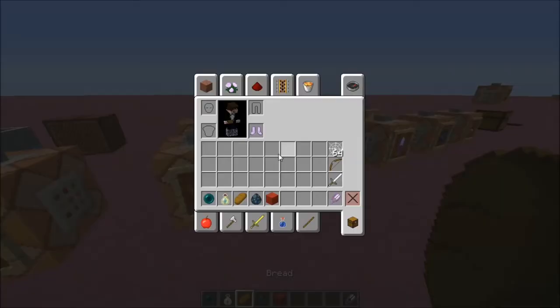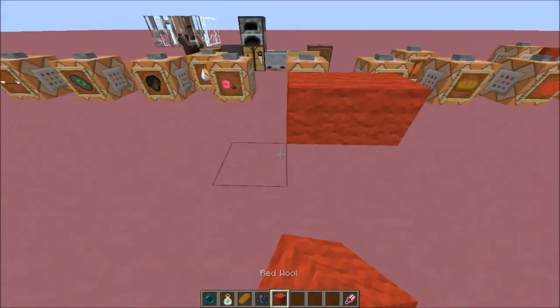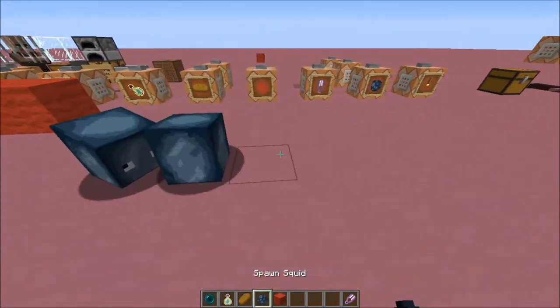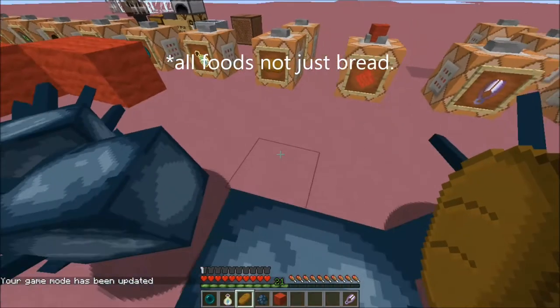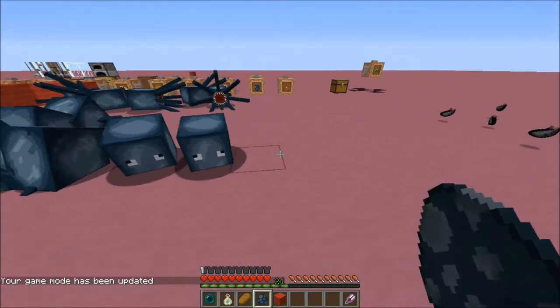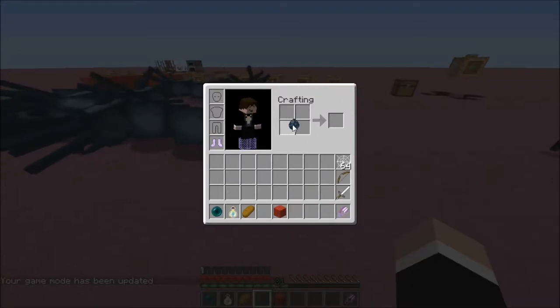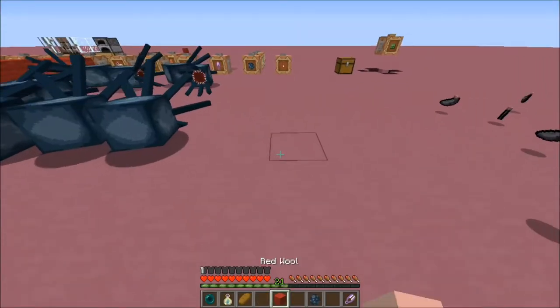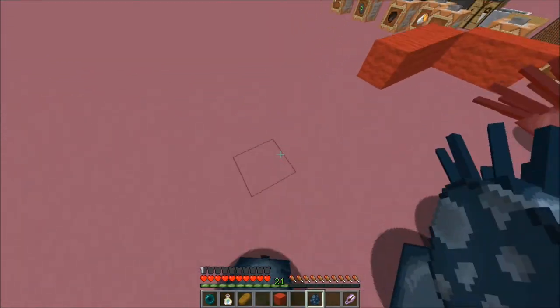So yeah, it works for wool - not just wool, but any blocks and most items like bread, as you saw here. I'm in creative mode, of course. But if I just use as many squid as I want with the same egg, I can move it around in my inventory. If I log out and log back in, it'll still be there even though it is a negative item.